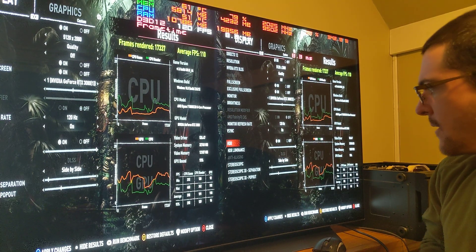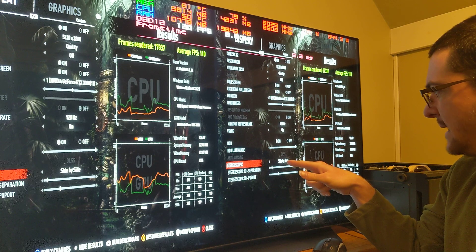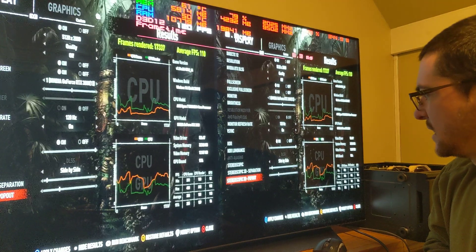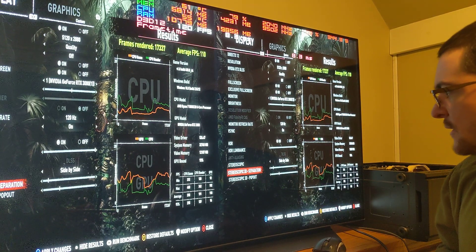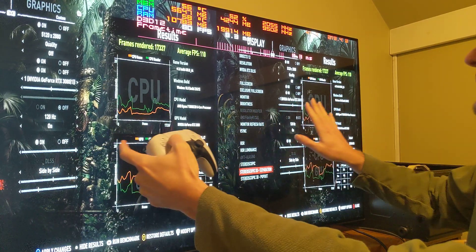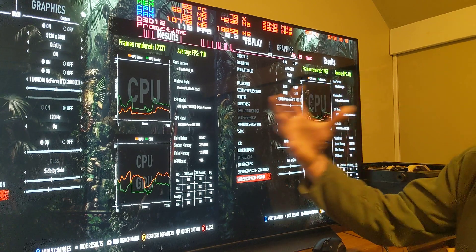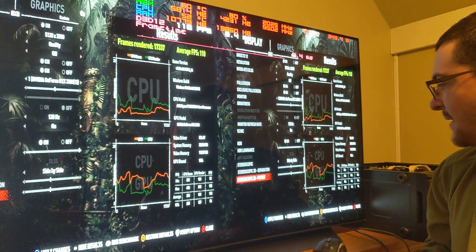Let me also play around with the adjustment settings. We have stereoscopic side-by-side on and off, stereoscopic 3D separation, and stereoscopic 3D pop-out. I have no idea how to adjust those but I can play around — I can always restore defaults. If I increase the stereoscopic 3D separation it's moving the screen this way. The pop-out — I think that's things popping out of the screen, increasing the 3D effect.